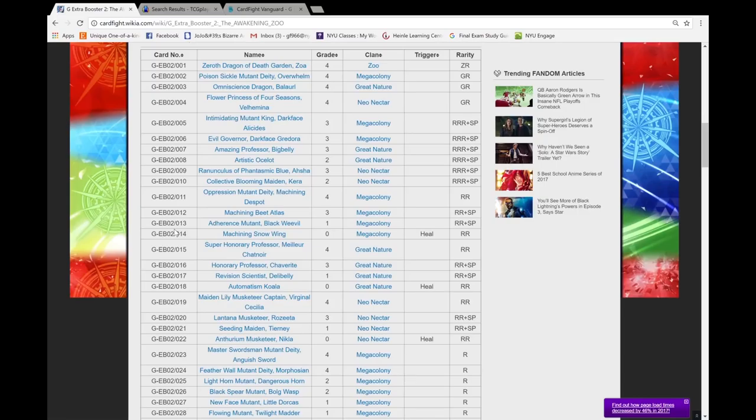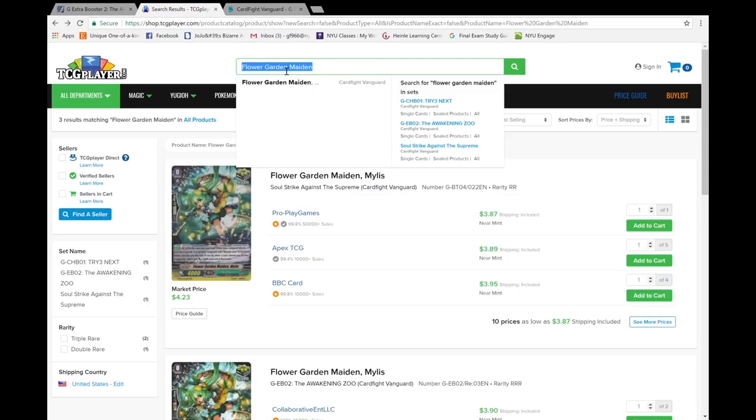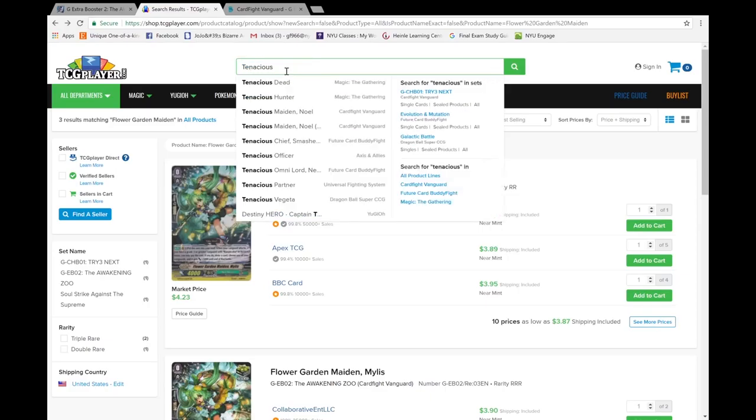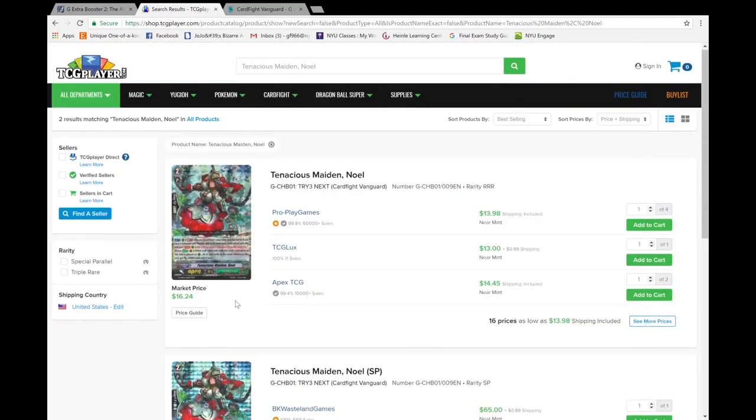I think the prices right now are the prices you're going to want to get at because I don't see much shift in them. I'm going to look at some of the other relevant cards to the clan to see if they shift. Noel was like a $20 card at some point after tri-three, capped off at like $10, and it's still a $15 card even though it's not really that good in the deck anymore because it doesn't give boost — doesn't work well with Velamina. I wouldn't recommend picking up Noel; there's no reason to even have it in the deck.